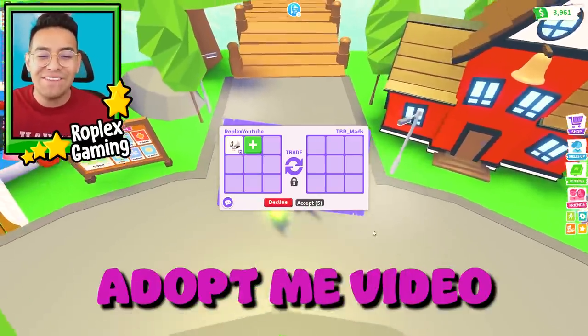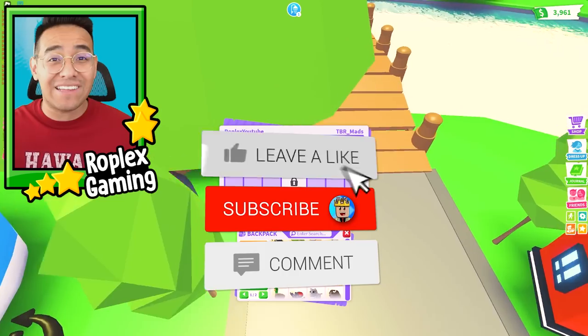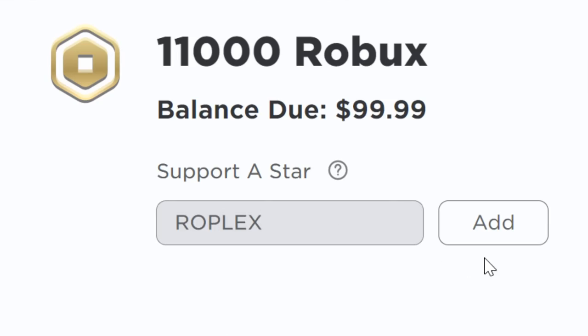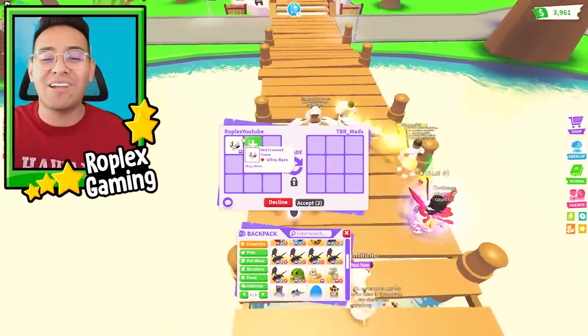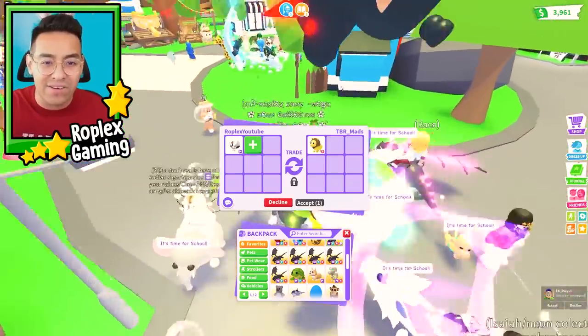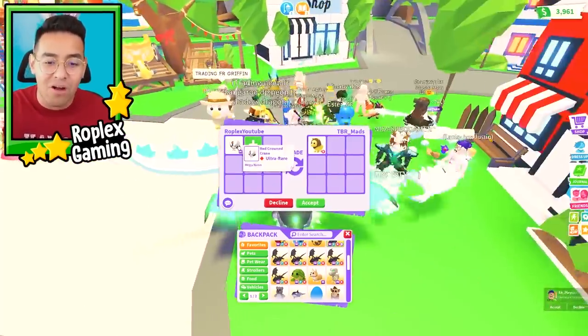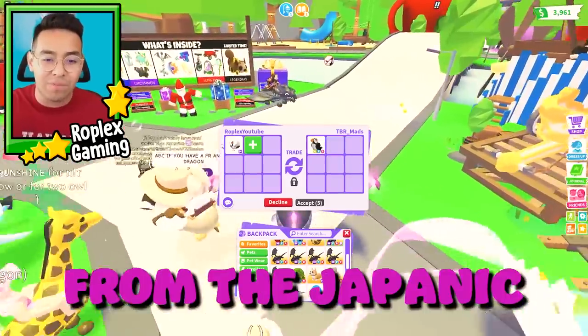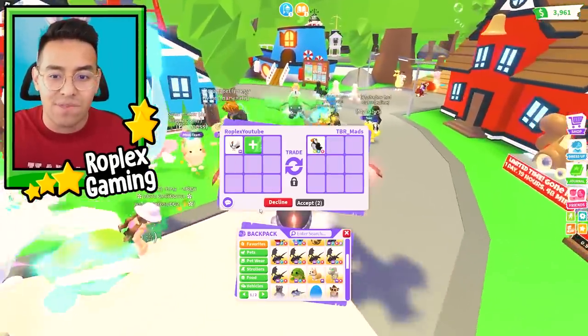Welcome back to another Adopt Me video. Make sure to like, subscribe, and comment your Roblox username for a chance to win an exclusive pet. Today we're gonna trade away a mega red crown crane, which comes from the Japan egg. I think we can get something pretty good for this pet.